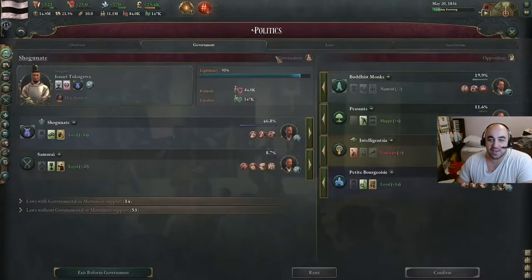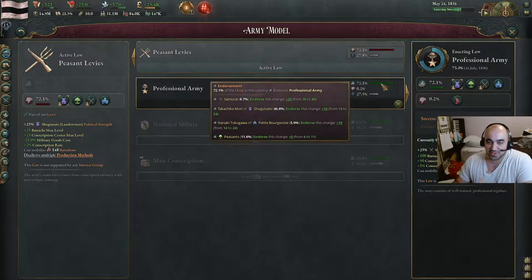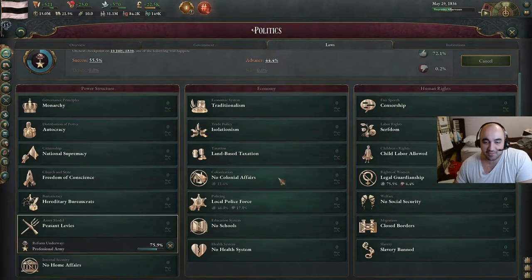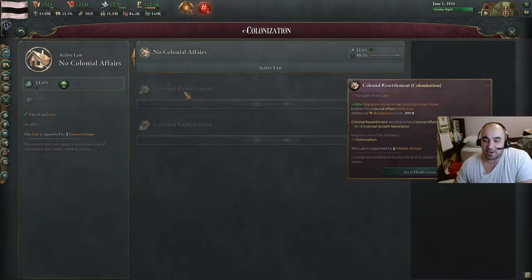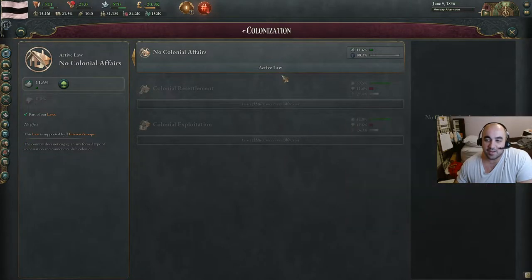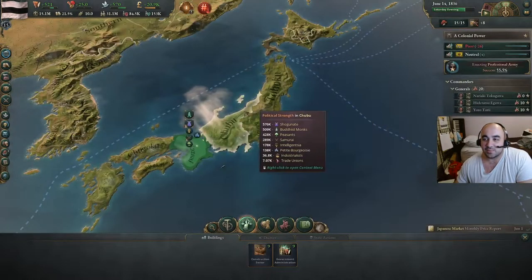We're about to get our first tick on professional army, and this is an enormous chance of passing it — huge endorsement. It would be higher if the peasants were in the government, but we don't want to put the peasants in government because we'd be taking them out anyway. After this, we will be passing one of the colonial affairs. I think resettlement is better in the short term, and exploitation might be better in the long term. So we're just going to go exploitation. It seems right now, the way the game is currently balanced, that exploitation is just much better.